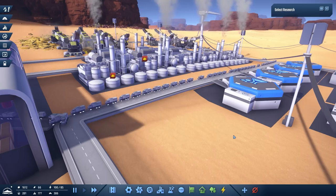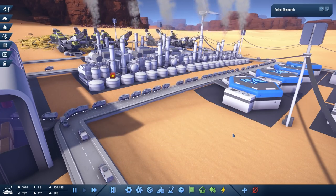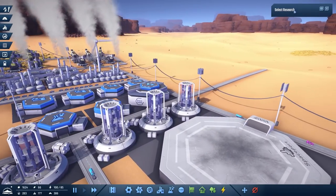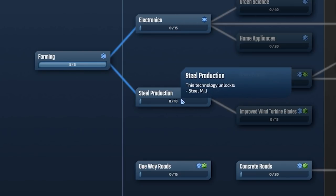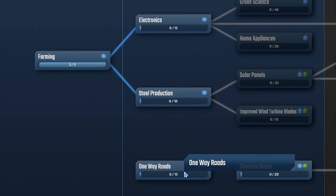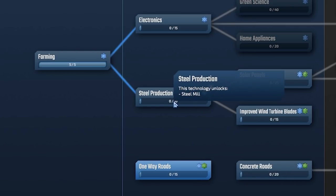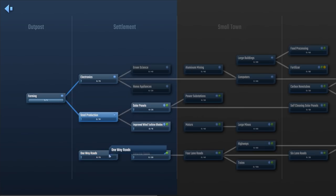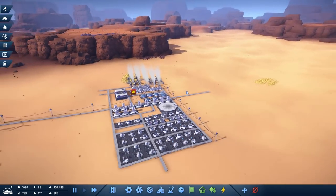And that's what we're going to do today! If you're excited for that, remember to leave a like! Getting started — we need to get a new research, we gotta move forward. Electronics, steel, one-way roads, traffic — oh no, that needs green science, can't do that. Steel production it is then. Let's get that. Fantastic! And now to expand!